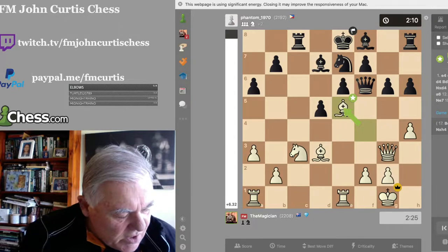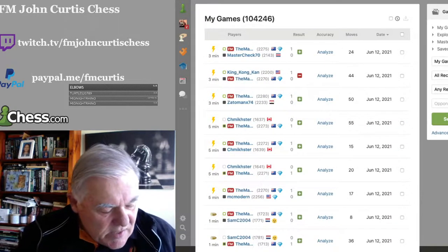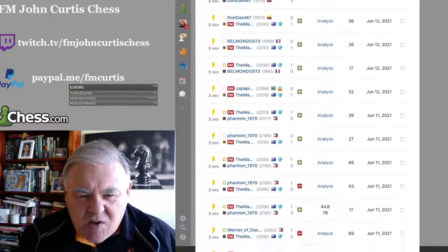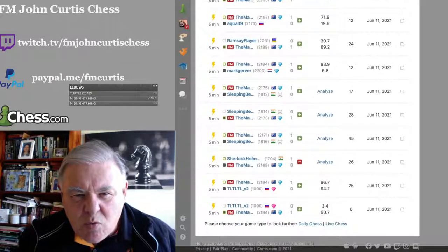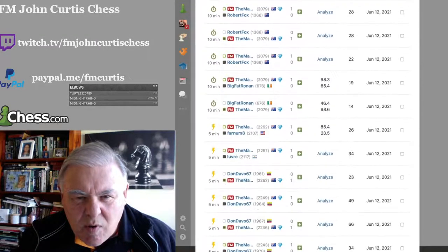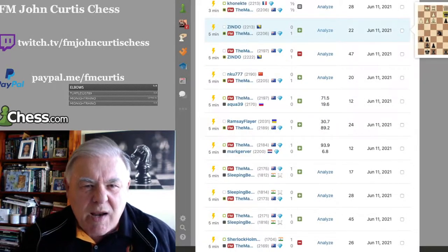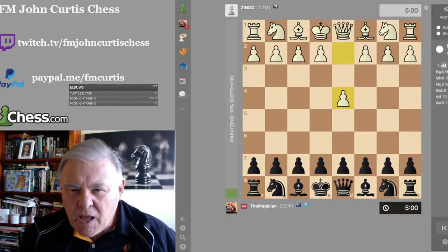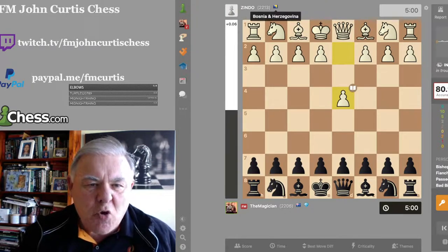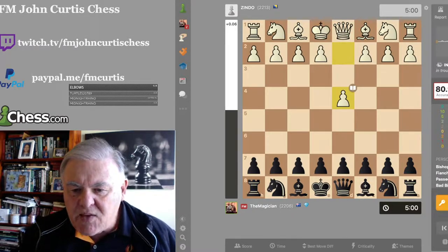The next game we're going to look at is Zindo. Going back into the archive to look for Zindo — he's over 2,200 and he meets his maker in just 22 moves. Zindo is rated 2,213, from Bosnia and Herzegovina. I, the magician, am 2,206, the FIDE Master. Let's have a look at the game.